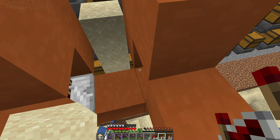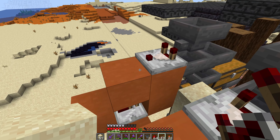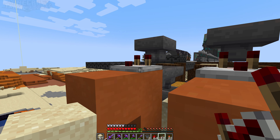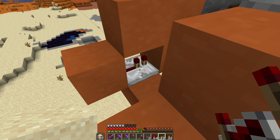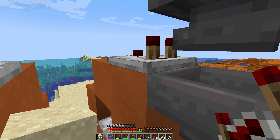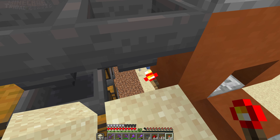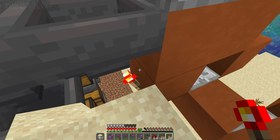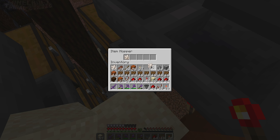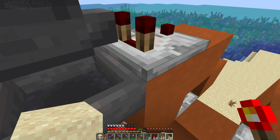The next bit of redstone you need is a repeater on this block - one block across from the comparator and one block down, facing into each other. The comparator faces this way, the repeater faces that way. Then below the block that the comparator is on, you want a redstone torch on each side. One side effect of this design is it does lock this particular hopper - if you put an item in there it doesn't actually go anywhere because the hopper is locked, but don't worry about that right now.